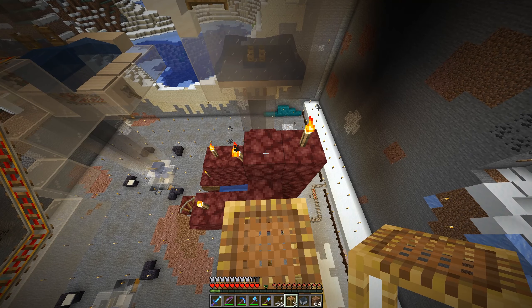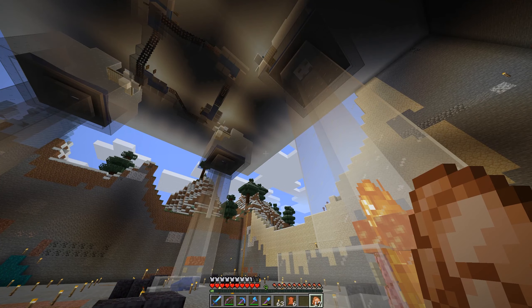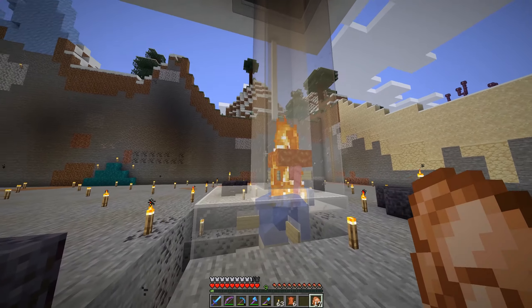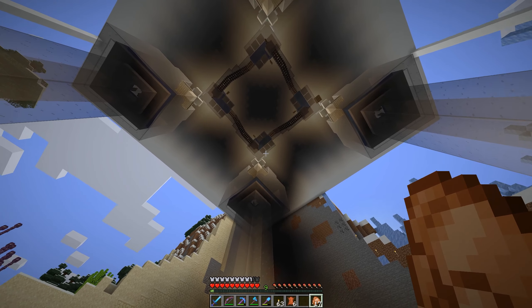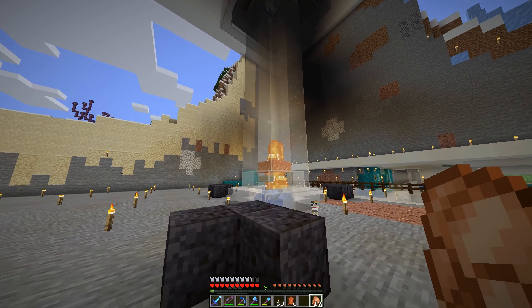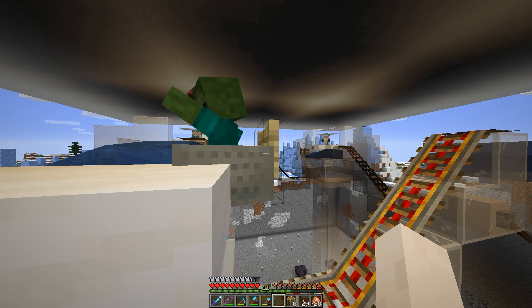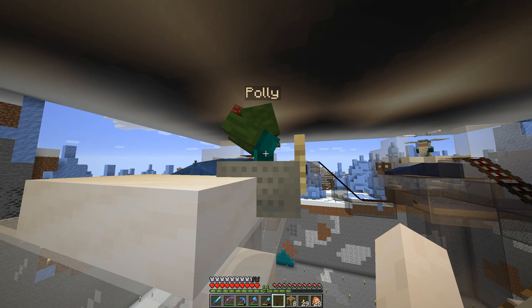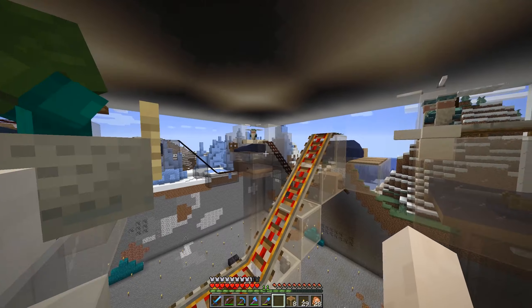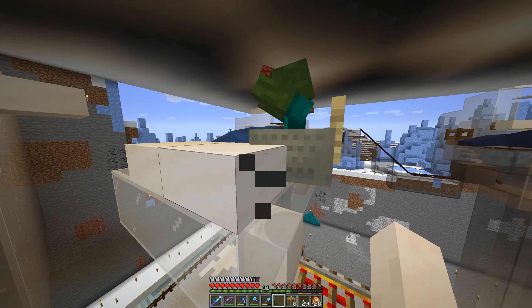My first priority is spawn-proofing this thing. The iron farm is fully operational now. There should be an iron golem — yep, there we go, iron golem dropped. Oh, there's the zombie. As the zombie makes its way over there, it should then trigger an iron golem over here — there we go.